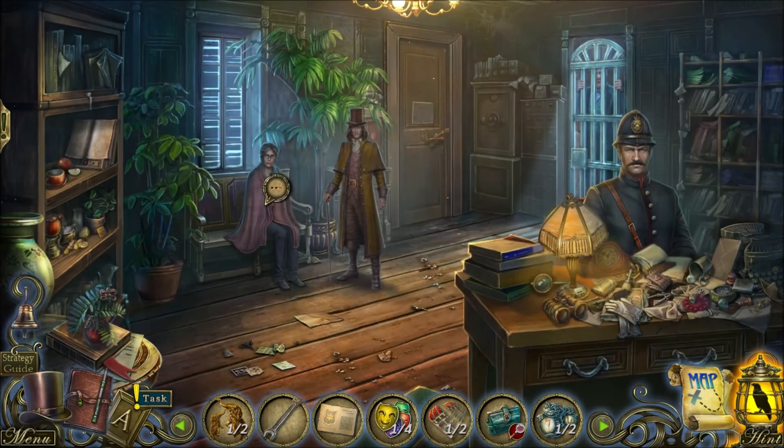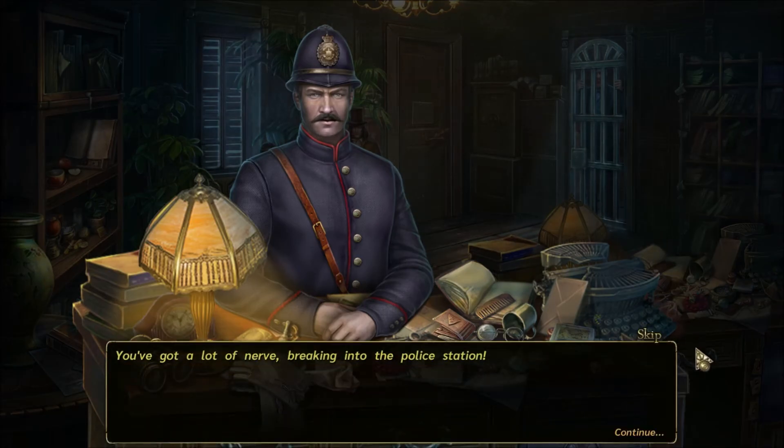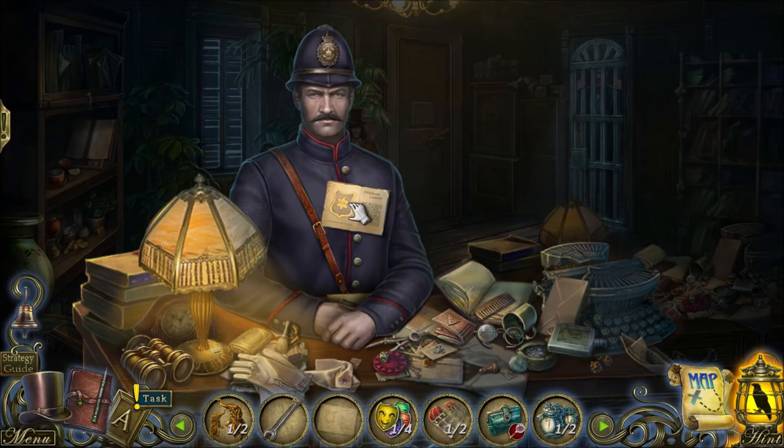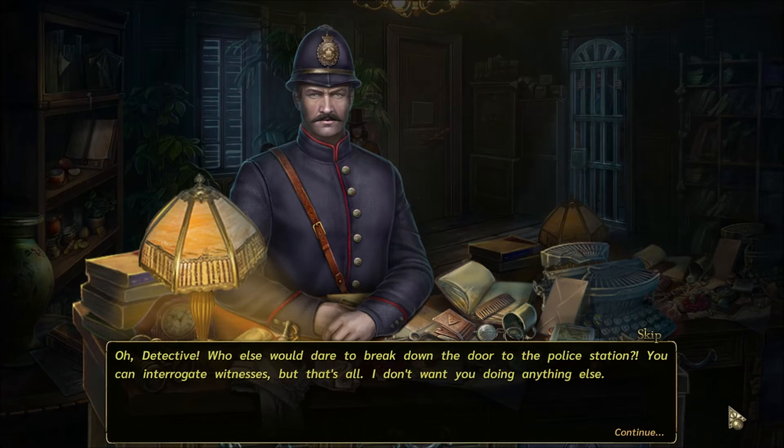Officer, what's going on? You've got a lot of nerve breaking into the police station - who are you? I'm a famous detective - thank you, I have an ID. Detective - who else would dare break down the door to the police station? You can interrogate witnesses but that's all. I don't want you to do anything else. But I wanted to solve the mystery!